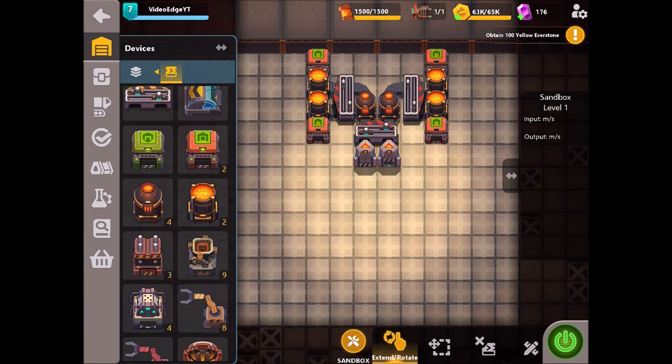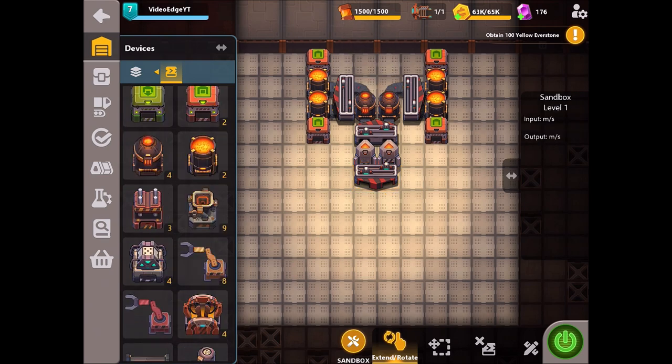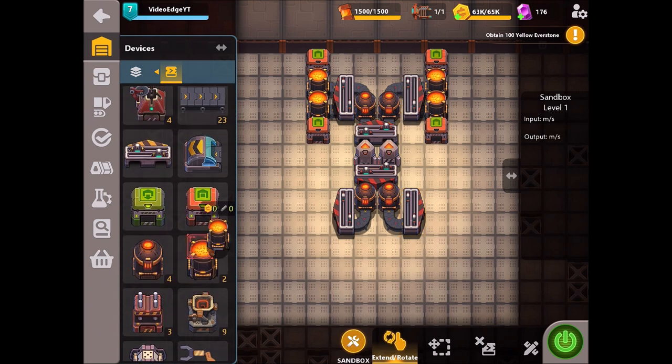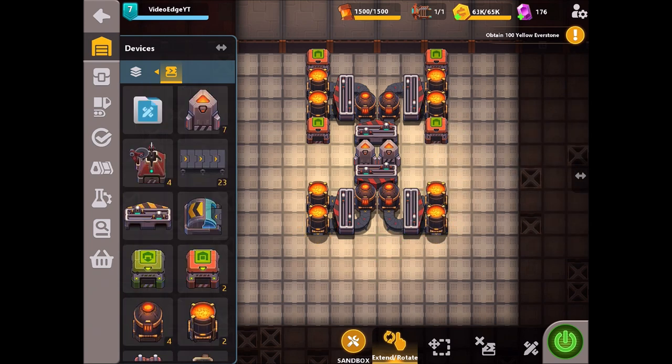We're then going to place a second synthesizer — again for iron production — and we're going to do exactly the same as we've just done for the top synthesizer. We're going to place a fast splitter followed by two heaters, followed by some fast belt straight into two more fast splitters, and again place four mixers down, two facing up and two facing down.